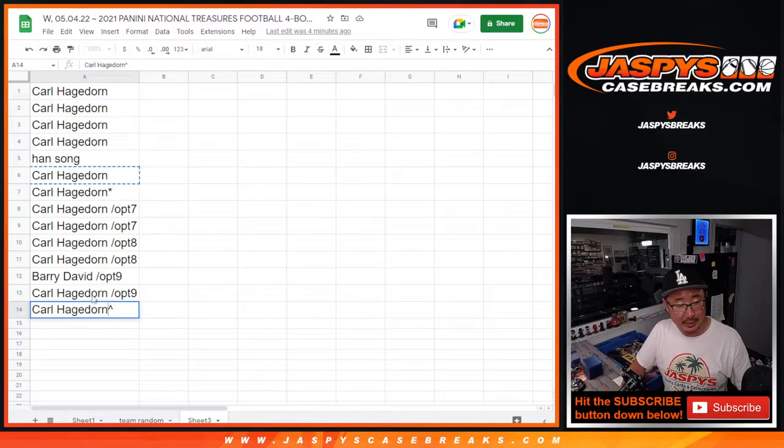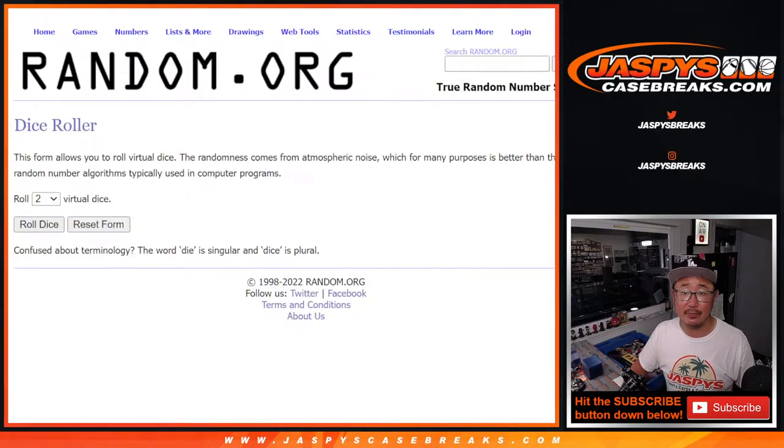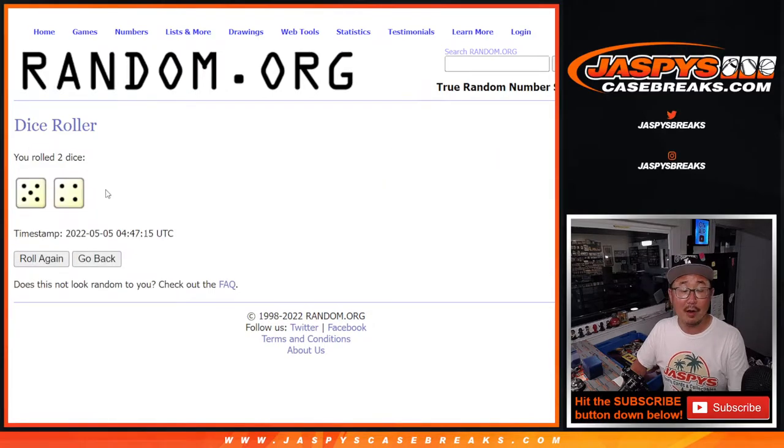Carl, you do indeed get that extra spot. Congrats — thank you for grabbing those spots, appreciate that. Now let's gather everybody's names again for a second dice roll, and we'll line you up with the team. Dice roll two — all the names this time, including the people who won spots in the fillers. Congrats, thank you. Let's roll it and randomize it. A five and a four, nine times.